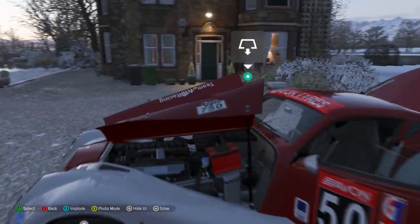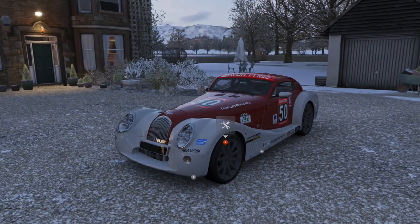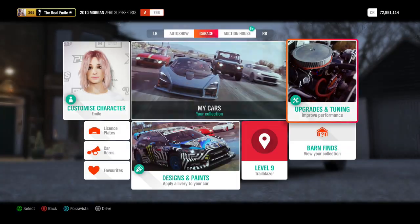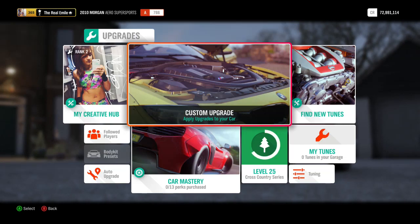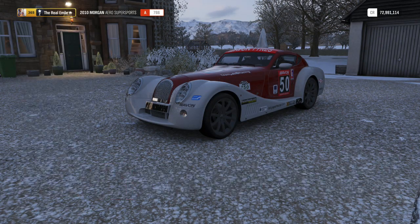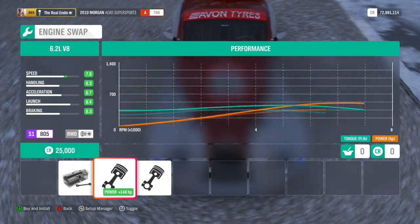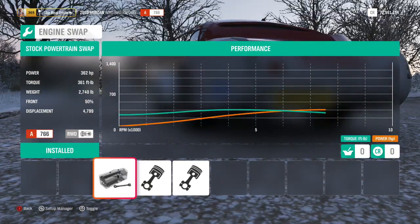This one has a BMW V8 under the bonnet. In fact the Aero GT Spyder thing that came as DLC was actually the final Morgan to ever house a BMW engine. So a fun little fact for you there. As far as engine sorts go we have a choice of a 6.2 litre V8 or a 5.2 litre V10.